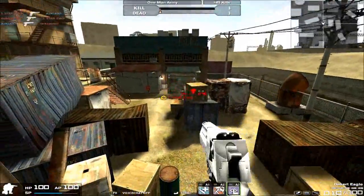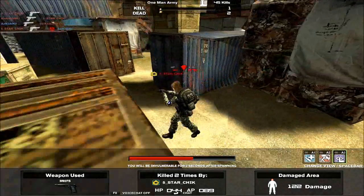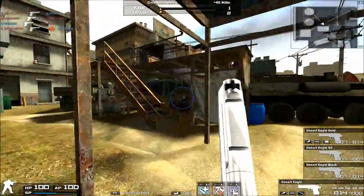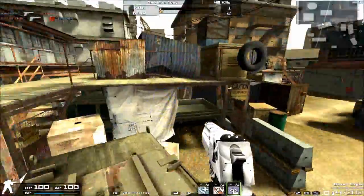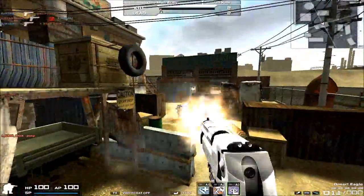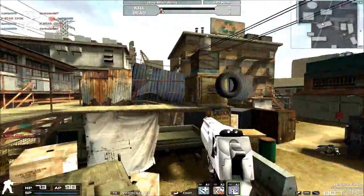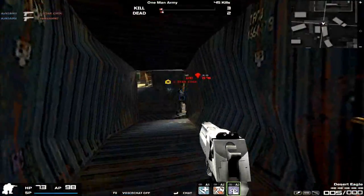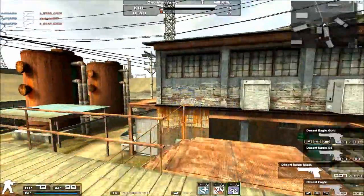I like to classify the Desert Eagle as one of the power pistols of this game, along with the revolvers, because the revolvers most of the time — except for the Anaconda Gold — are clean two-shot kills. Throughout this chapter of reviews, I'll be referring to it as the Deagle instead of the Desert Eagle, just to save a little time.